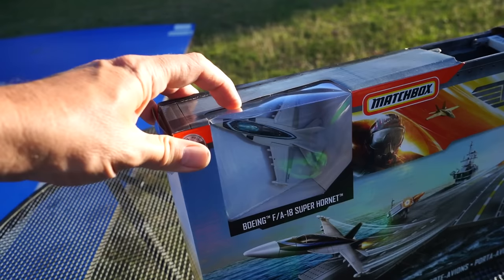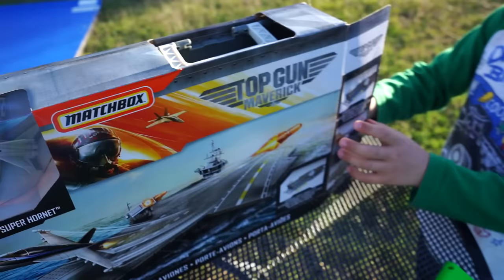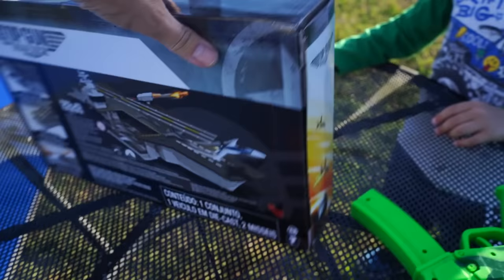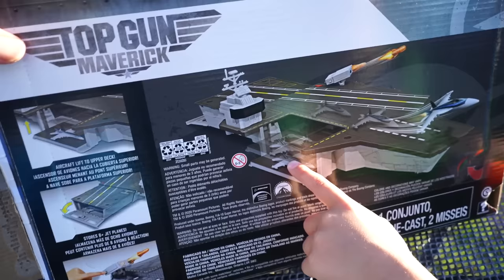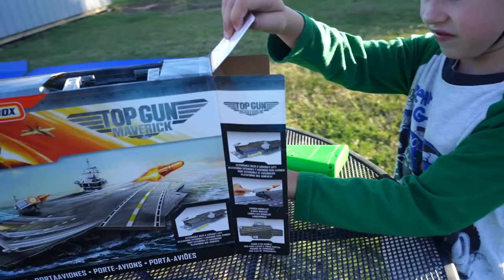It has the same jet that we already have, but now let's look on the back. It has missiles! It has an elevator and a cargo bay — or actually, it's called a hangar. There's a hangar inside this carrier, down below the deck.